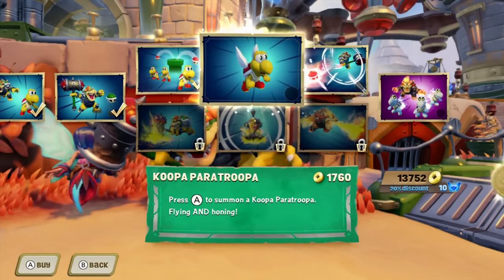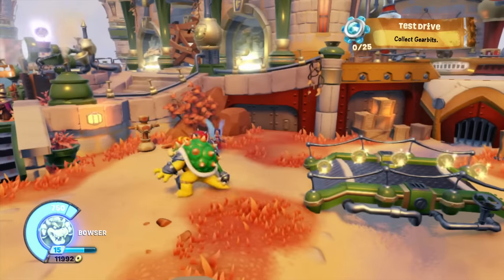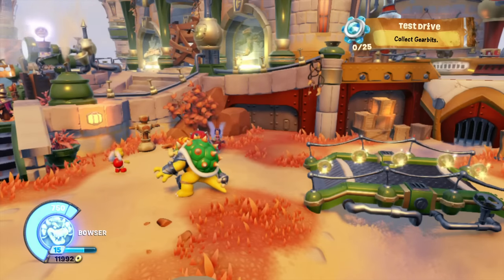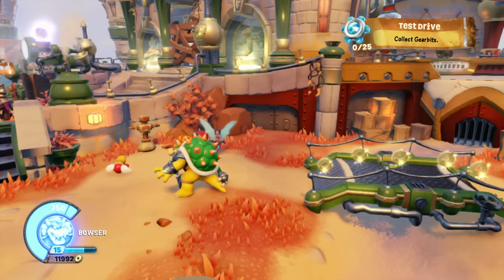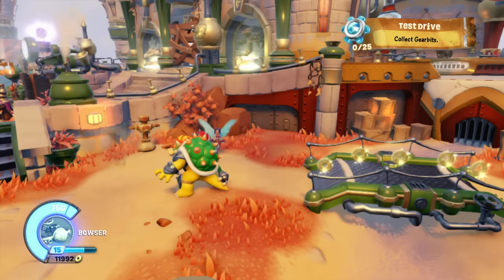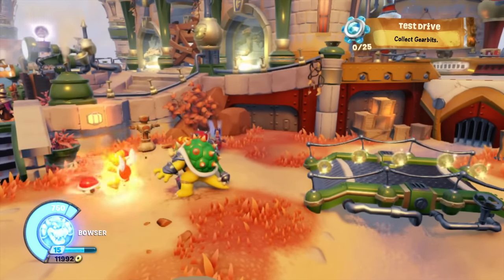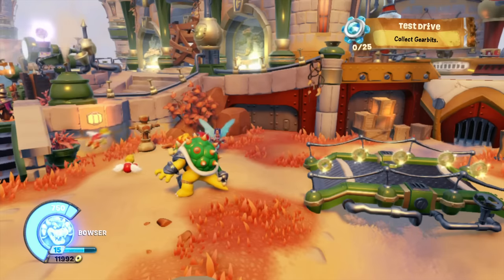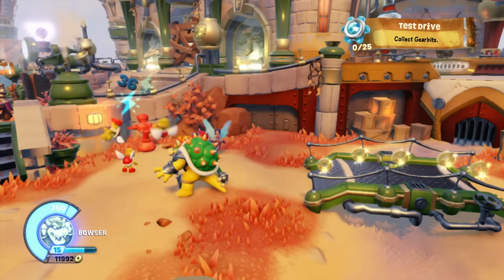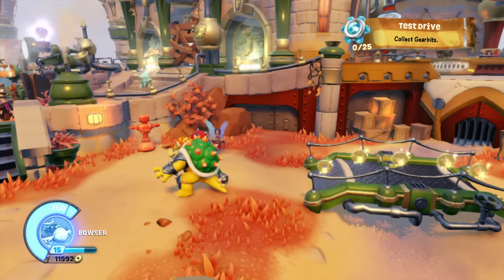The next upgrade in this path is called Koopa Paratroopa — press A to summon a Koopa Troopa that's flying and homing. So I'm going to press down A and you see he flies right forward and hits for 24, with an after effect too. Basically this upgrades my Koopa Troopas to Koopa Paratroopas, and it looks like they hit for 24 with an aftershock value as well.